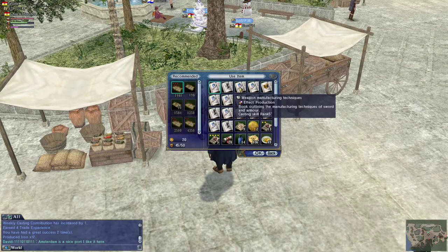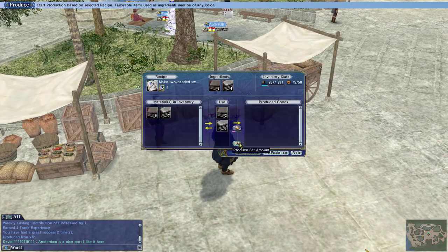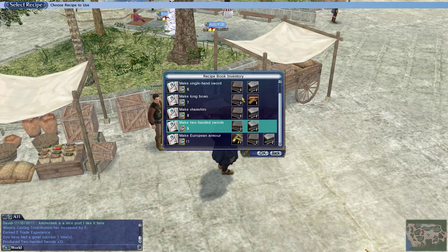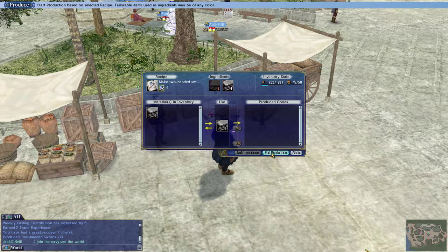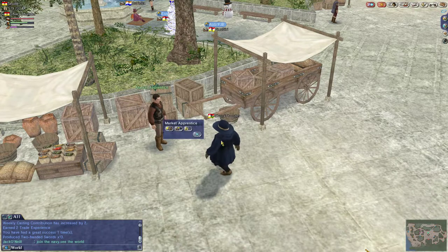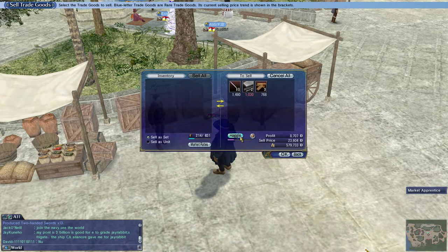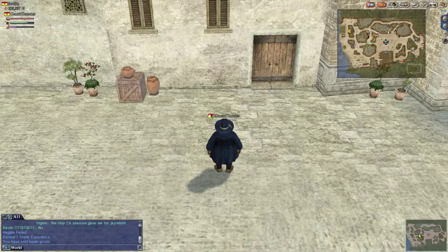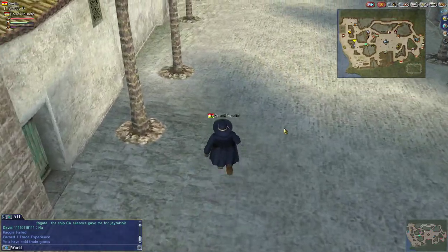We can do weapon manufacturing — we can make a couple of two-handed swords. That's it, because I can't make anything else. Steel's worth nothing, apparently. Alright, so that's simple enough. I will show you the herb salt method I was doing until we hit level 6.